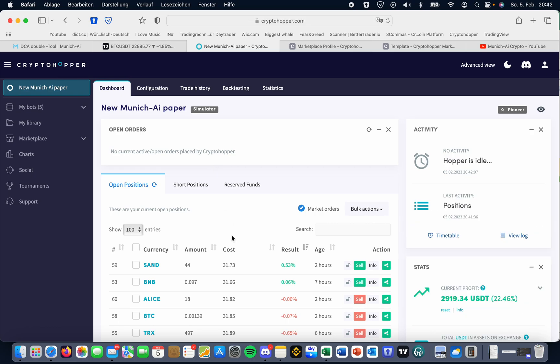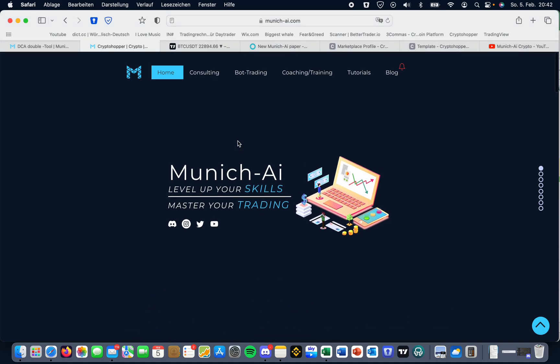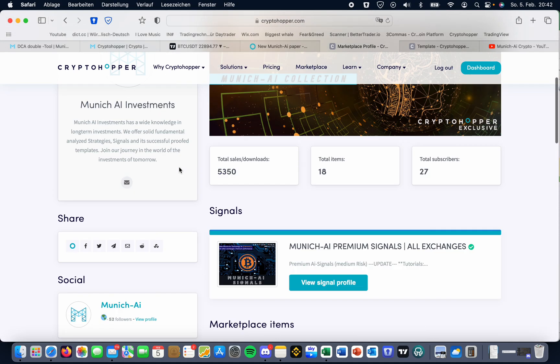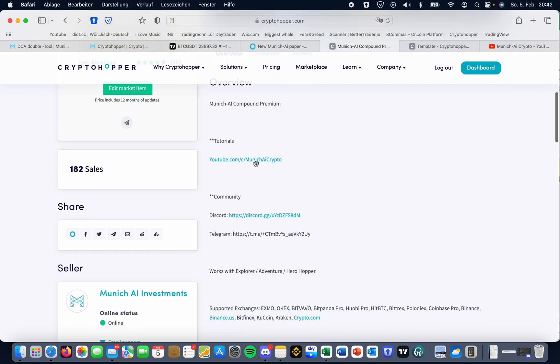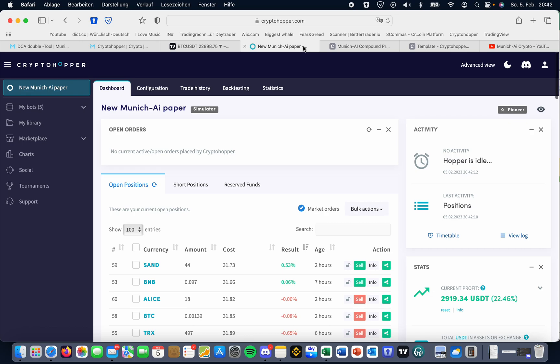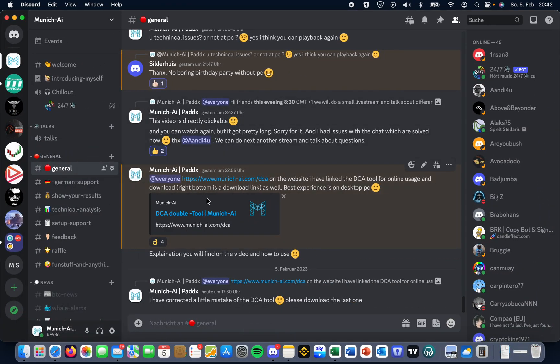If you are completely new to CryptoHopper, just come to our Discord server. You can find the Discord server on my website munich-ai.com. You'll find the link even on the marketplace — if you go to our strategies and templates, you'll find the Discord link everywhere. Please join. We'll be happy to see new people. Also on the Discord channel, you'll always see news. Every couple of days or once a week we do a live stream where I live help people set up CryptoHopper and answer questions.